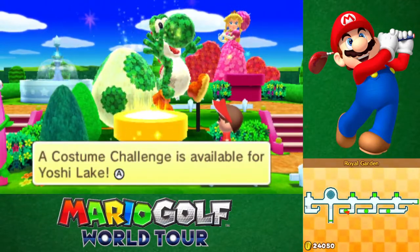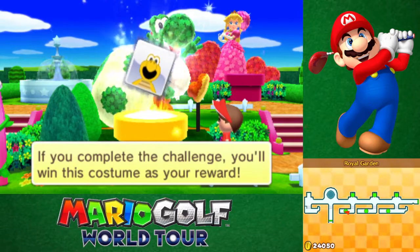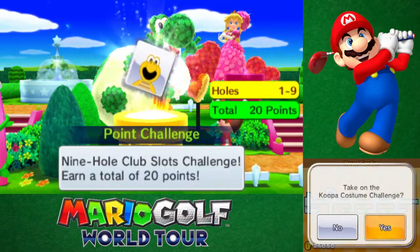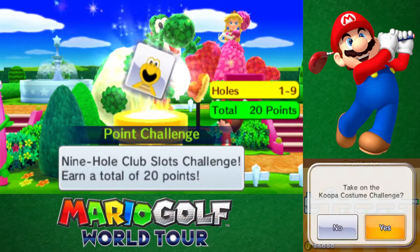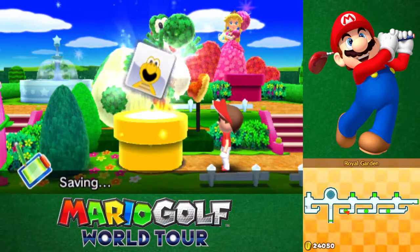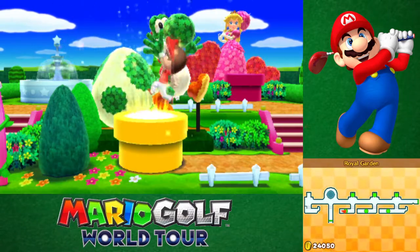A costume challenge is available for Yoshi Lake. If you can complete this challenge, you'll win this costume, which looks like Koopa, as your reward. Gotta get a total of 20 points in 9 holes. Let's see what we can do.